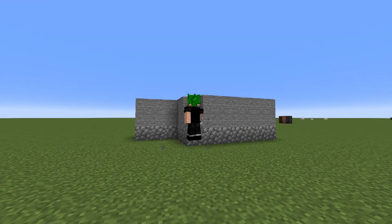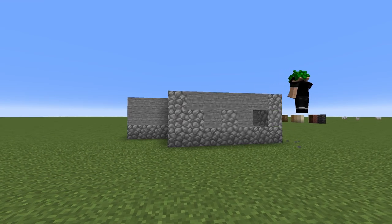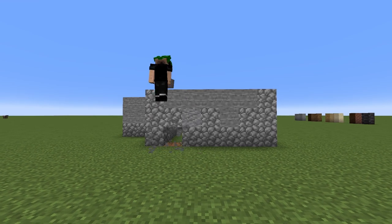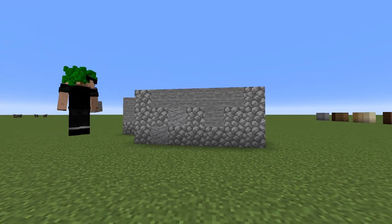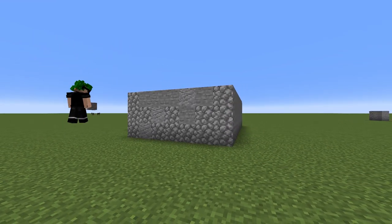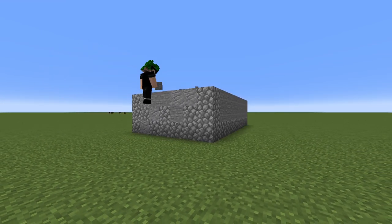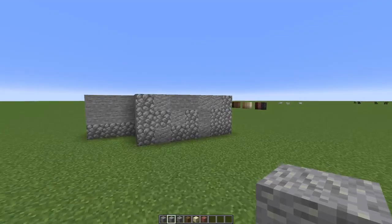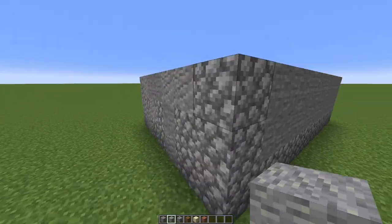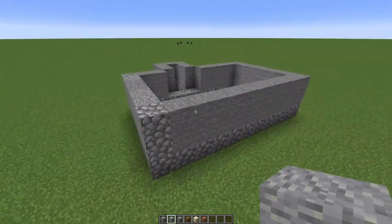Texturing is very subjective — you can have it all random or make your own design. What I like to do for the foundation is add cobblestone up on the corners, so it looks like the cobblestone is the main support block for the foundations. It kind of looks like the structure is resting on these corners, and the other blocks are pushed against them — it adds a nice texture with the rougher blocks on the corners and the smoother blocks in the middle.